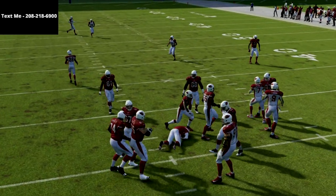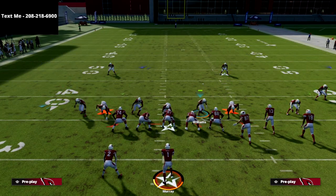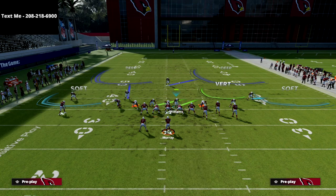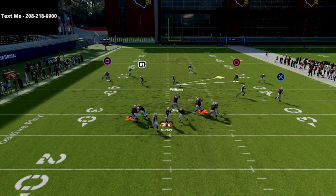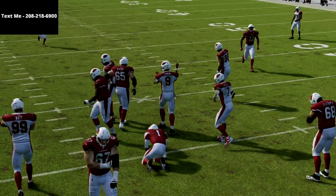One thing you can do to help this pressure a little bit is go ahead and crash your d-line down. By crashing your d-line down, that's just going to help a little bit with the pressure concept. Let me show you the base rush — you're going to see we absolutely scream off that edge right at the quarterback for an instant sack.